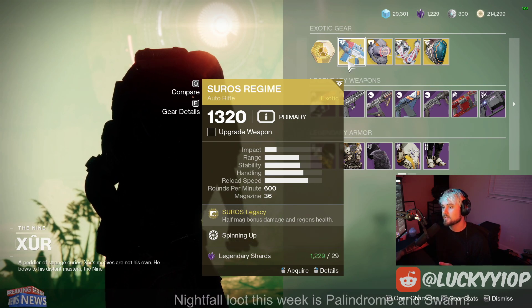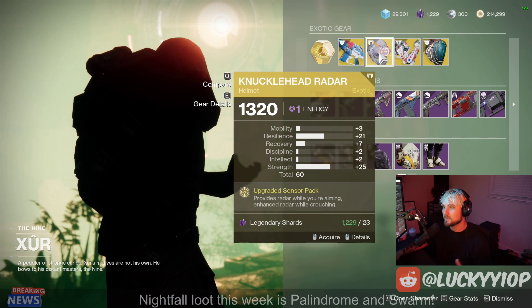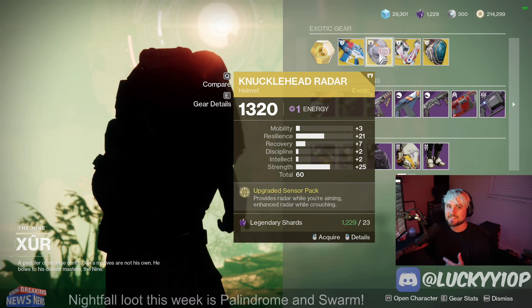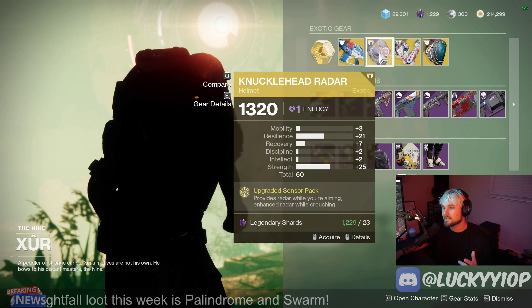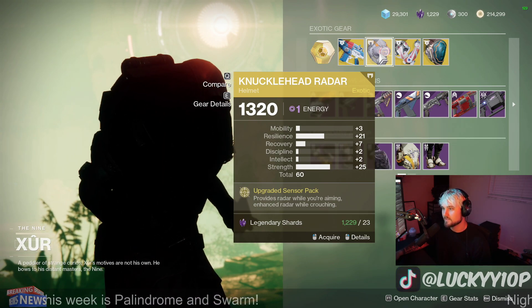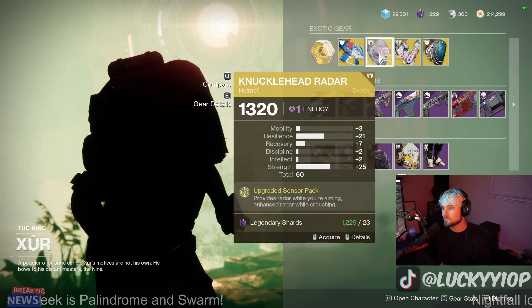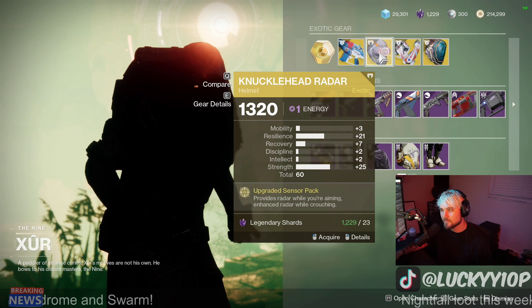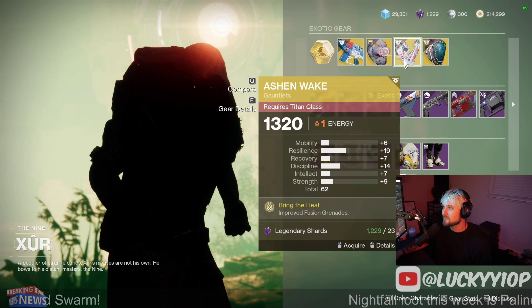Next up we have the Knucklehead Radar. This has a 60 stat roll. It's a C-tier exotic, and honestly this is probably the most atrocious roll I've ever seen — 21 resilience and 25 strength. That's a really weird, strange roll. You don't really want high resilience on a Hunter, so I would say that's probably a terrible roll.